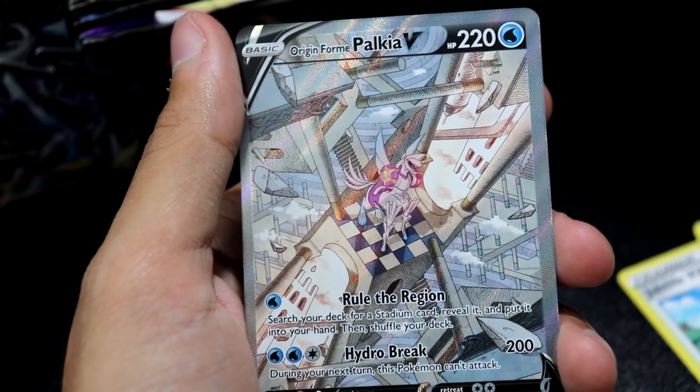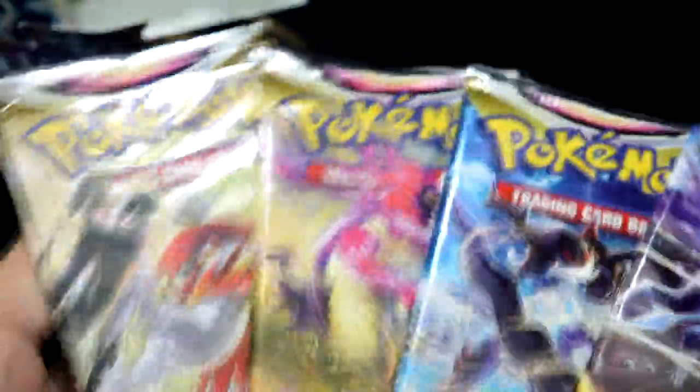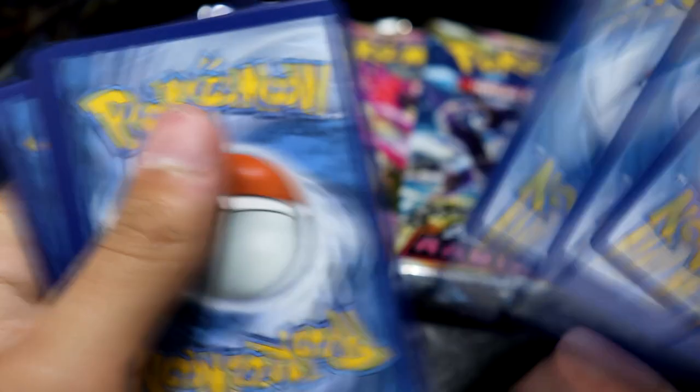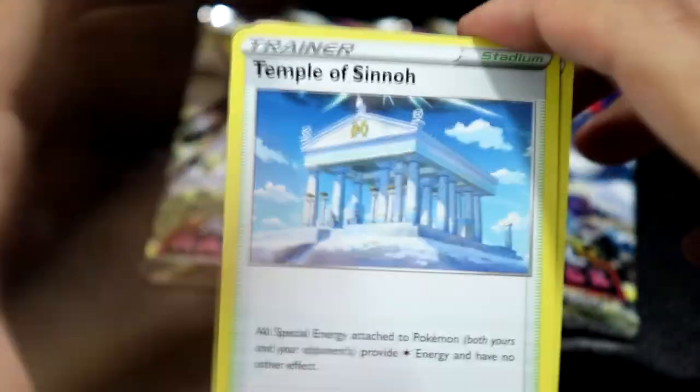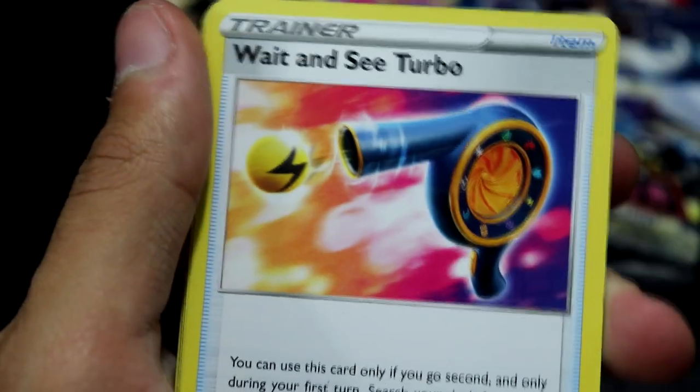Now that's a spicy box so far, and we still got four packs left from the right side. I like it when we get the heat right smack in the middle — you don't get too high, you don't get too low. Here it is, the Temple of Sinnoh, the very vanilla version.